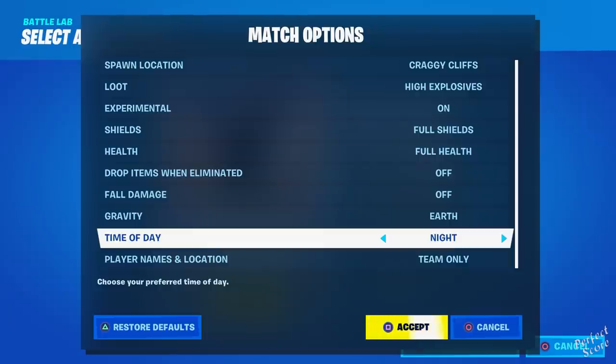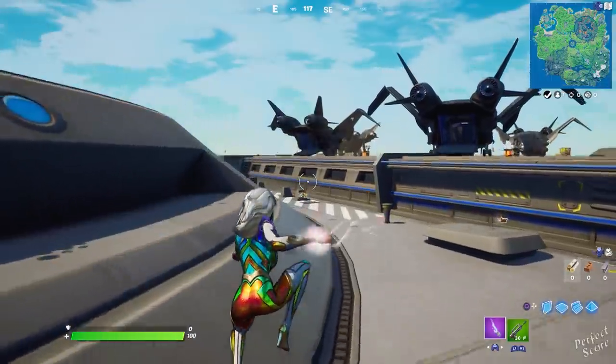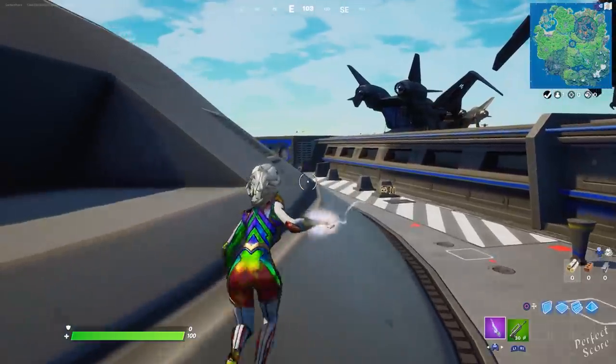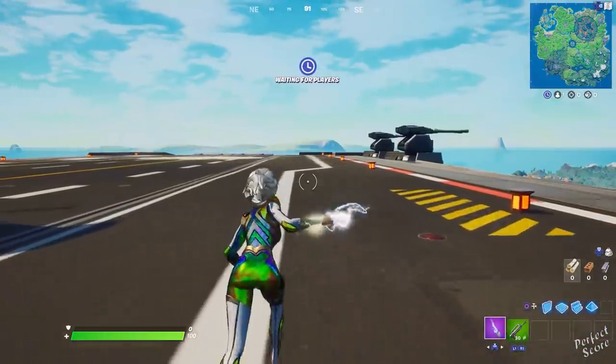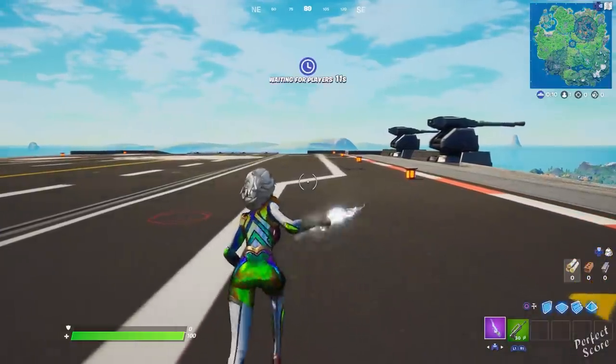After you've done that just press accept and then start your match. There are two additional things to take into account. First, there are some fish which you can only catch with a pro fishing rod, and you can either get one by breaking a fishing barrel or by upgrading a normal one.